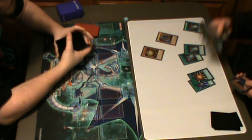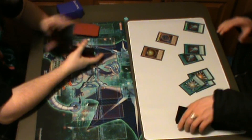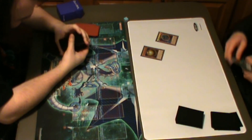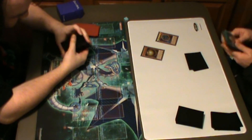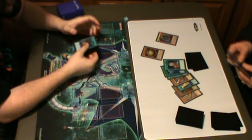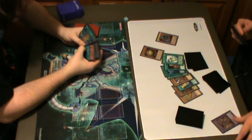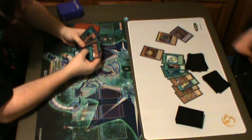It seems Tom drew an awkward hand. The Droll was kind of the last thing just to stop Connor's plays, and then hopefully Tom would have drawn into something a little different. But I suppose Connor won that game.